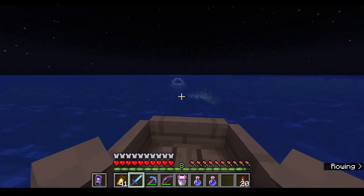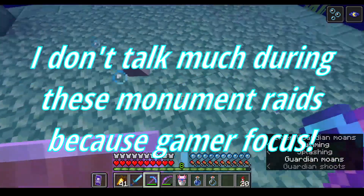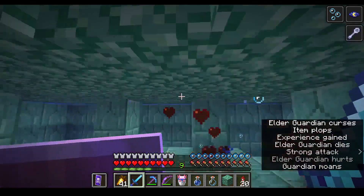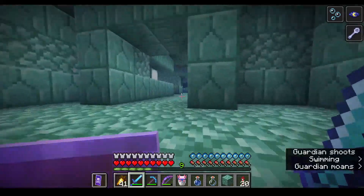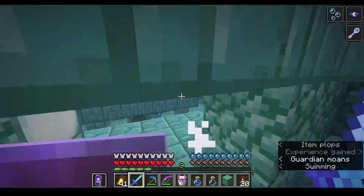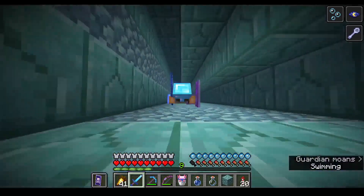First ocean monument. What I'm probably going to do is start from the top. We're going in. Well that was easy — oh, that's the entrance, we don't want to go there. There's the treasure room. Oh, there's number two — that's the second elder guardian taken down. This is pretty easy. Less than three minutes in and we've already taken down our second elder guardian out of six, because there's actually two ocean monuments we're going to be raiding.